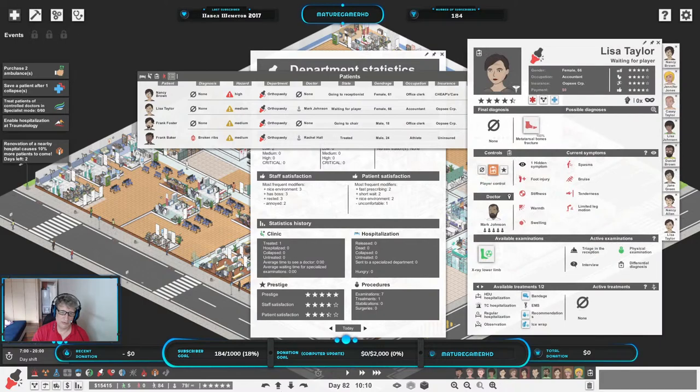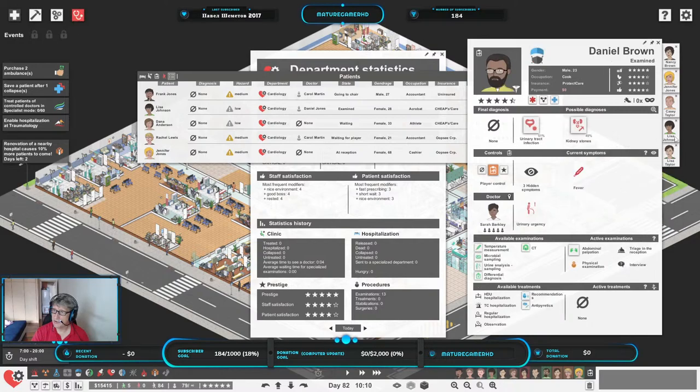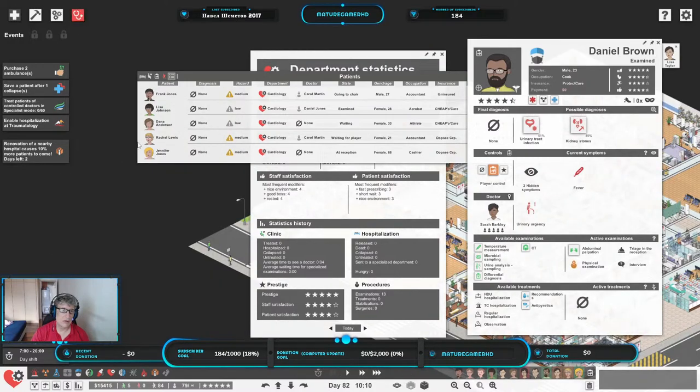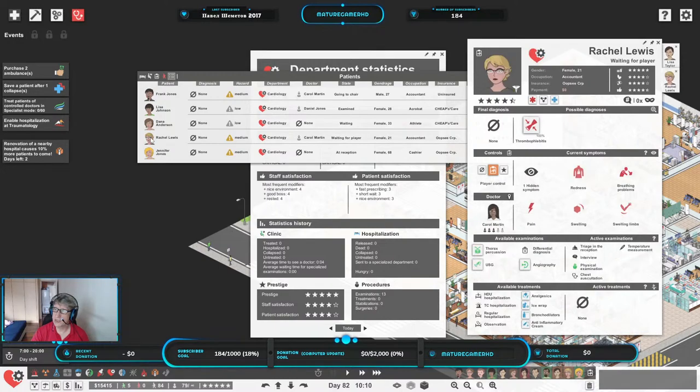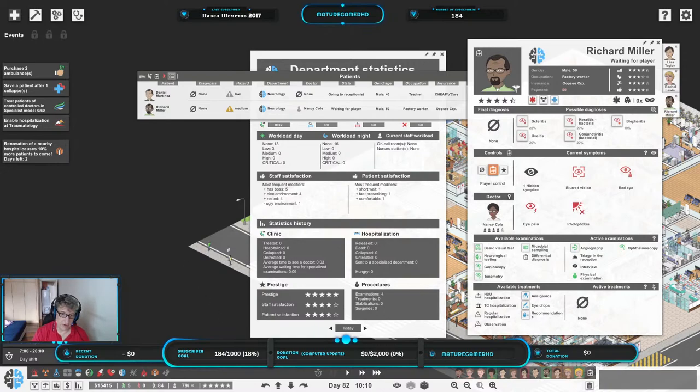Lisa Taylor is one of the people waiting for the player, Rachel Lewis, Richard Miller. So there are three people waiting for us. We have to remember that because if I miss it I can be in big trouble. I'm going to look at who else is in trouble. Nancy Brown is still wandering outside with a deep wound on her leg. She's the only one that is in danger. We'll take care of her when she comes in.